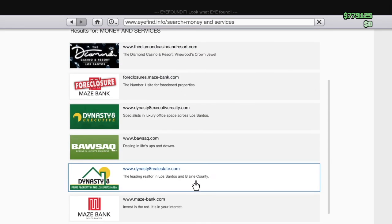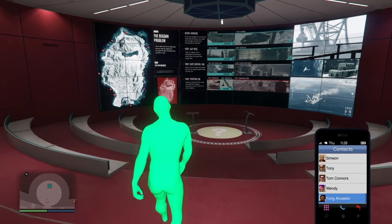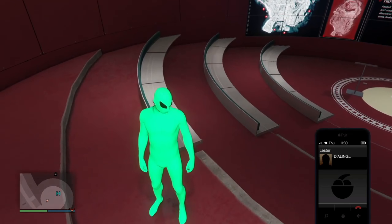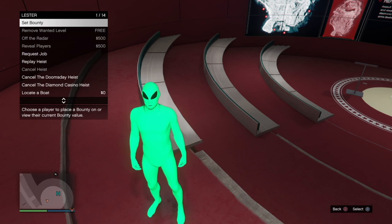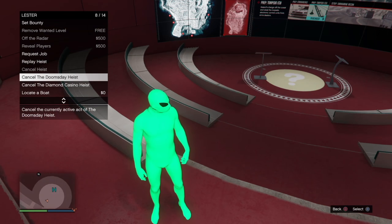Today I'm gonna be showing you guys the Bogdan heist glitch where you have to do no setups if you guys have a facility. This is the best glitch you should be doing right now. I swear this is such an easy glitch. At the end there's another part where you could just keep redoing the glitch over and over again.